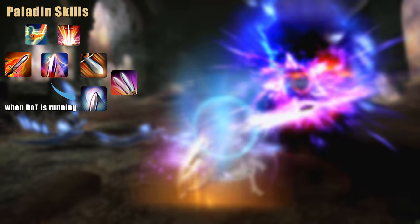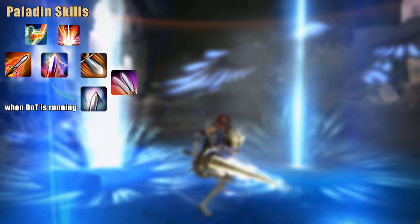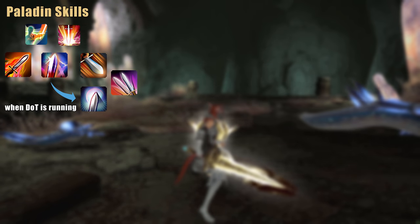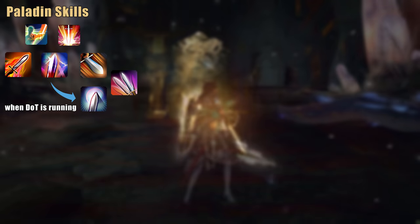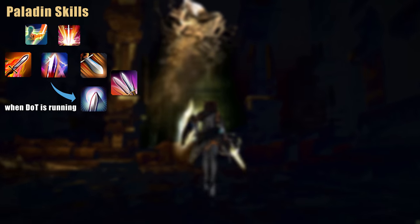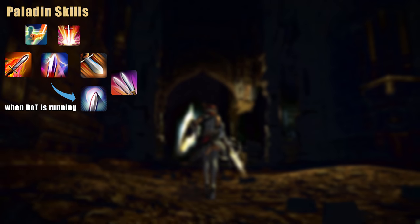But remember, whenever you're facing more than one target, applying Goring Blade to multiple targets can still outperform the raw damage advantage of Royal Authority. This procedure and battle plan remains until you reach level 68, but before talking about your magical rotation and skills, let me complete your melee kit.